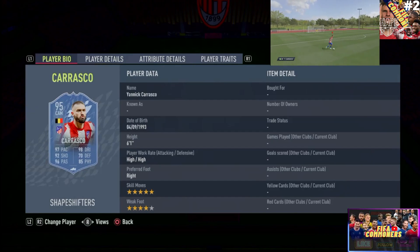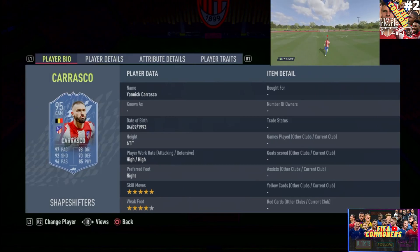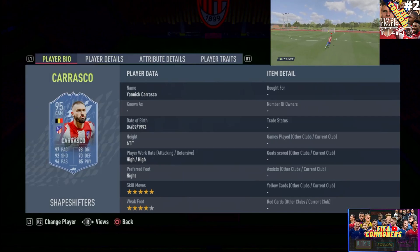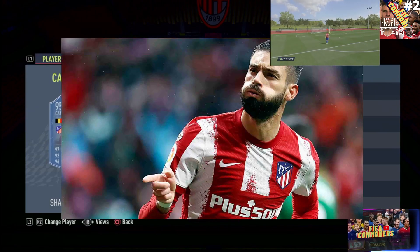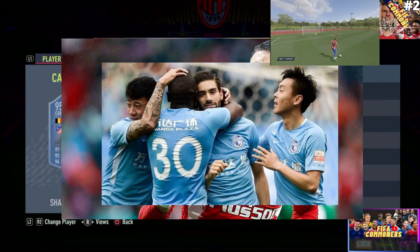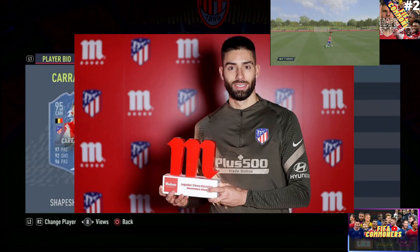Today we get ourselves a sensational card — this is part of the Shapeshifter promo. We get ourselves a player that goes by the name of Yannick Ferreira Carrasco. He's born in Villevaard, Belgium, of Portuguese origin from his father's side and Spanish origin from his mother's side. His youth career was spent with clubs like Genk, then he moved to Monaco with 150 appearances, followed by Atletico Madrid. The world was pretty shocked when he decided to go play in the Chinese league with Dalian Professional — only 50 appearances — but he's been back with Atletico Madrid since 2022 and has been doing great things for the club.